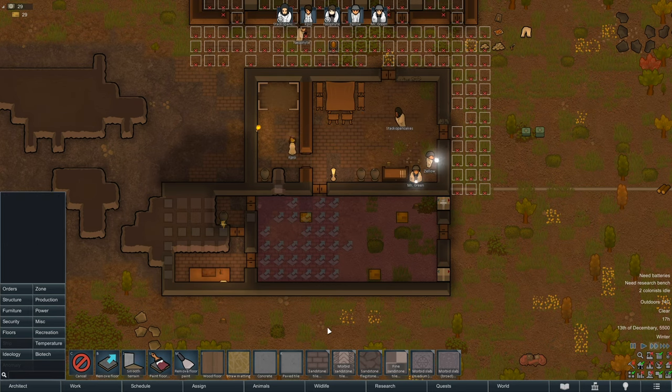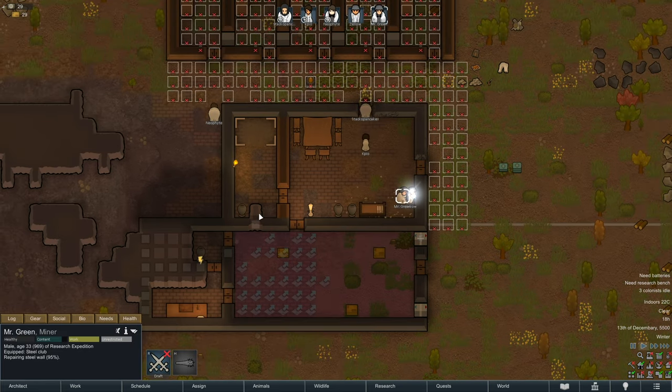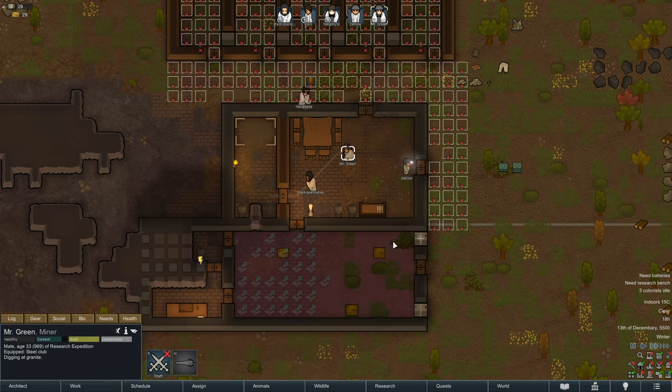The flagstone you don't get any materials back for, but the stone block floor I think we do. Mr. Green — I'm gonna set you to two on construction, most stuff is done. K.P.O., what are you carrying? It's a granite chunk. It looks so different.